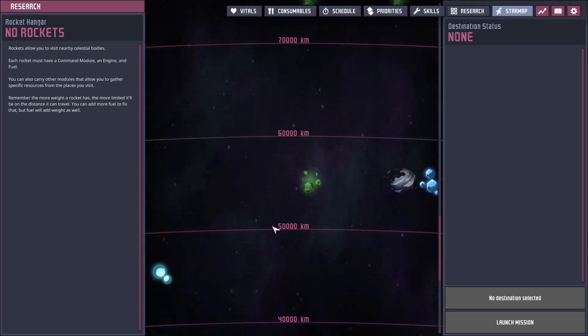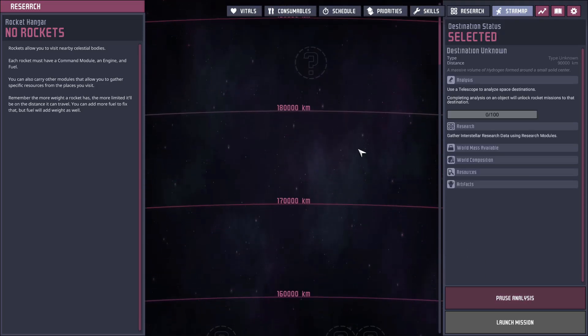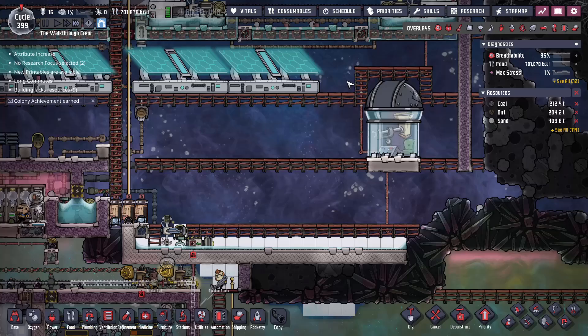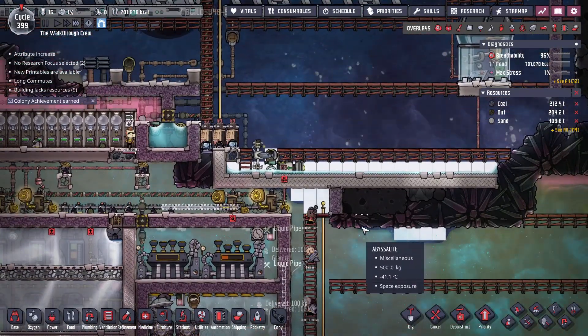Keep up your star map research as much as you can. We will eventually need to research this last one out here — you can barely see it, but that's where the temporal tear is. That's kind of like the final point you need to get to in order to complete all of your objectives.